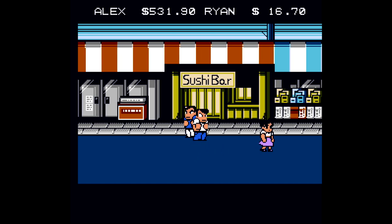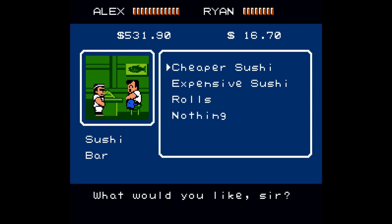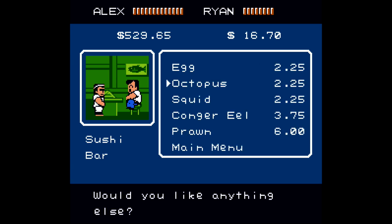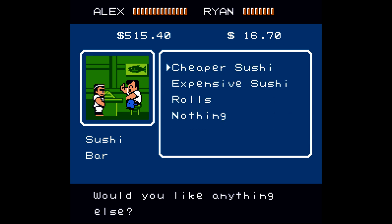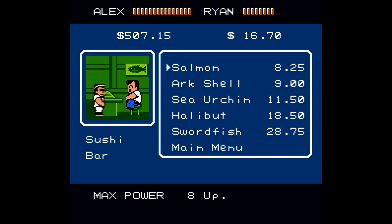To get the achievement, you just have to buy everything on the menu. There are three sub-menus: cheaper sushi, expensive sushi, and rolls. Cheaper sushi contains the egg, octopus, squid, conger eel, and prawn — make sure you buy all of those. Then it's on to the expensive stuff: make sure you get the salmon, the arc shell, the sea urchin, the halibut, and the swordfish.